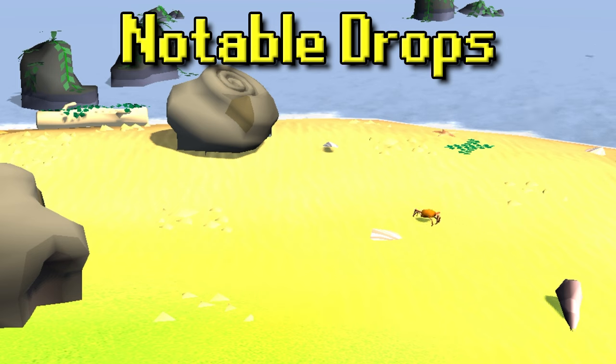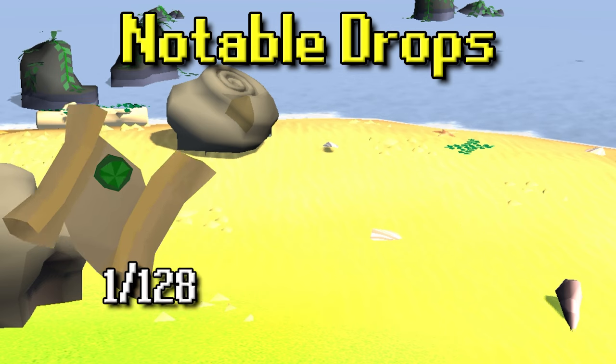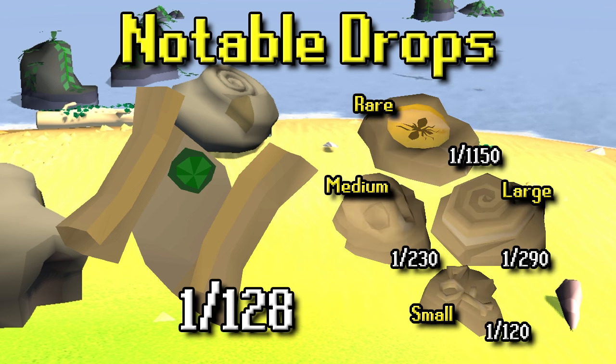In terms of what you need to know drop-wise from Ammonite Crabs, they drop easy clues at a 1 in 128 rate, so you can grab those as you get them. On top of that, they drop a lot of fossils as well. These fossils can be dusted off at the Varrock Museum and turned into different displays that you can then get XP lamps for completing, so I'd recommend you pick those up as you go — sort of some passive XP that you get while you're here.